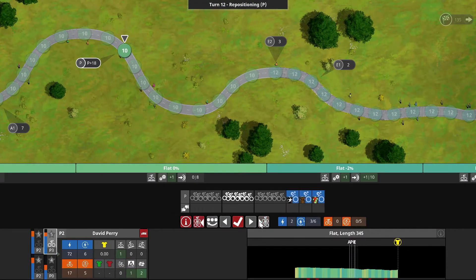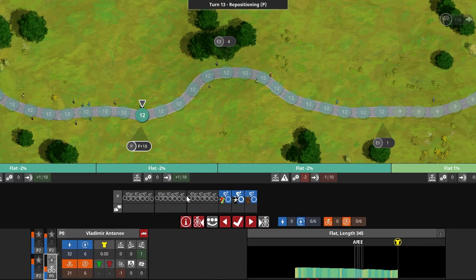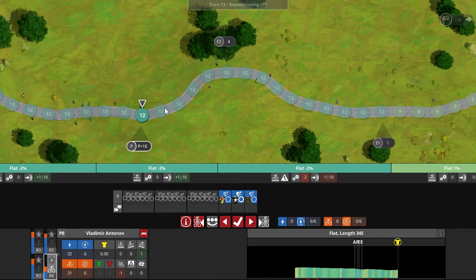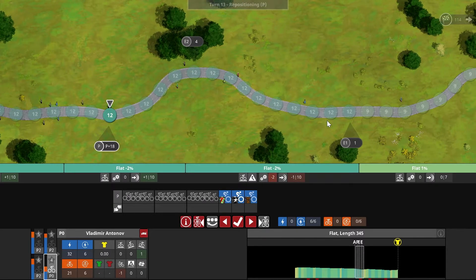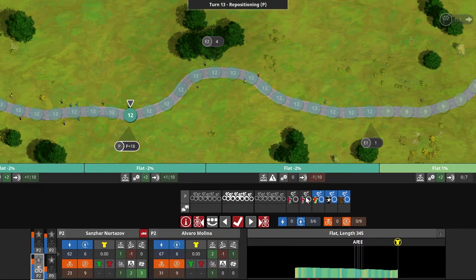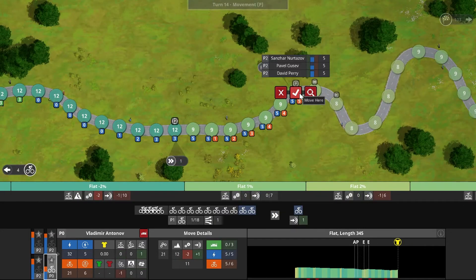Moving forward to P2 to be safe, because I think something is going to happen soon. P2 gives six slipstream. All the leaders are popping up at front now — I think they were all in P3 when I surprised them by putting in a big move and all the helpers dropped off. Only Gabrielle Costa is up front now, and that doesn't look too challenging. Waiting for Pavel and David — there they are. Job well done. Making a 21-move now.